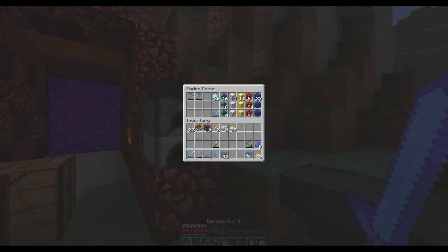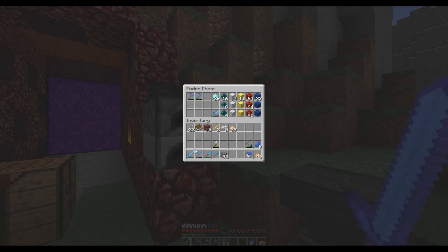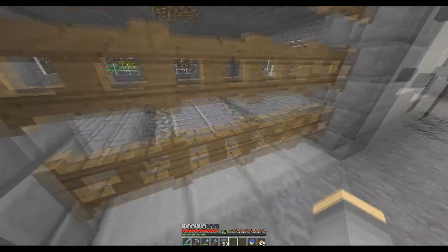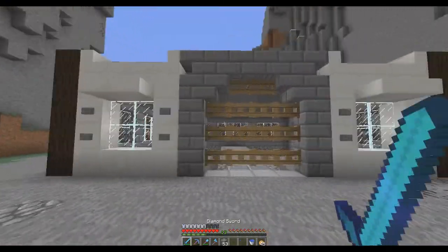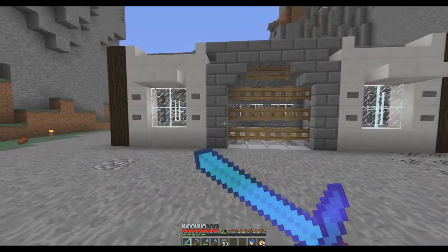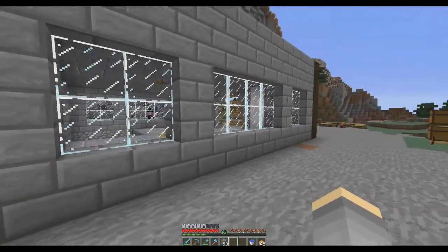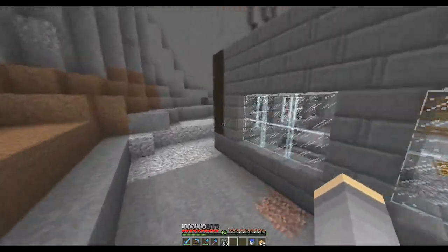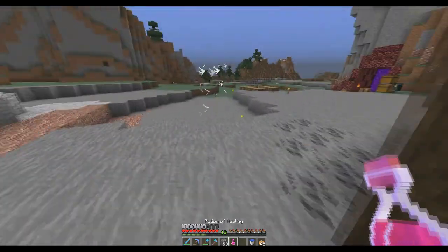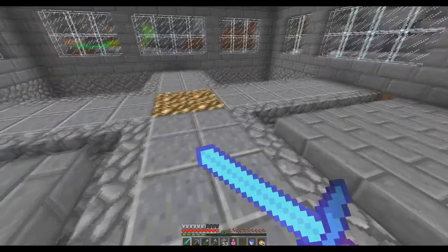We've got some stuff in here - this is my ender chest. I want to get fire aspect on this sword so there's no knockback for farming. Here's my house, let me show you guys. I kind of went for a modern-ish design, a mixture of modern and somewhat medieval. There's my farms over there, my sugar cane. Oh sweet, we got an instant health potion!